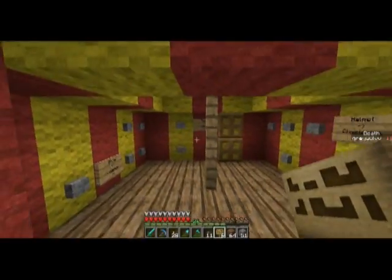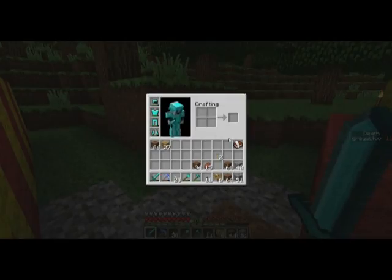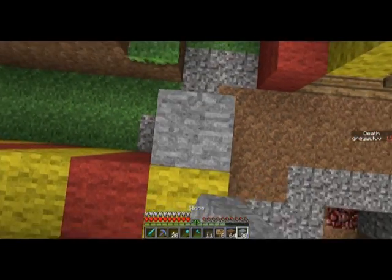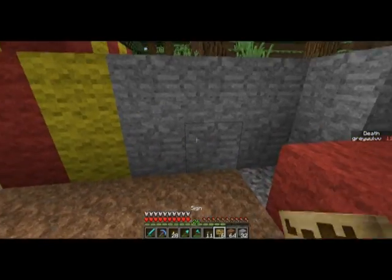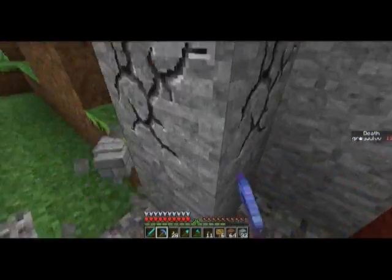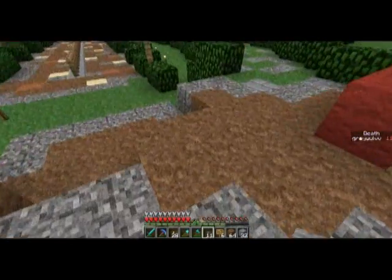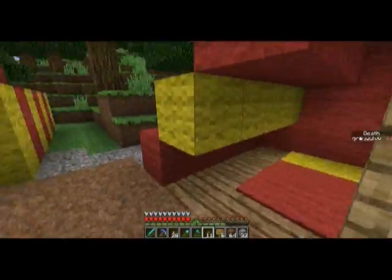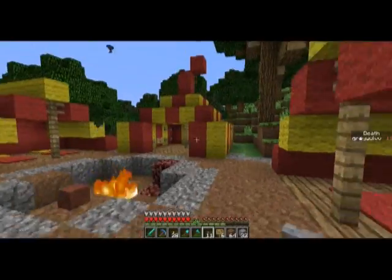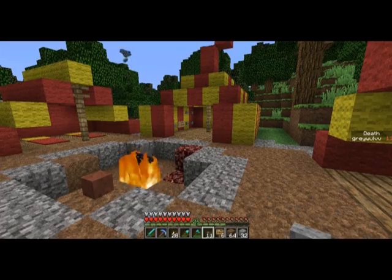That looks pretty good. Now it seems like our warrior's out, but we also need something like this. We don't have to necessarily use stone, I'm just using that for now. Oh well, we can't use stone — I'm thinking I can't put buttons on stone. I want to make a pattern for horse armor, but it doesn't really look like we have space for it. So you know what, it's fine — we don't need that.